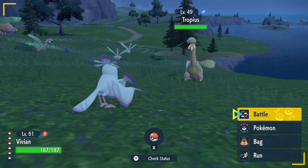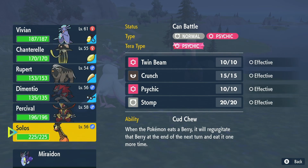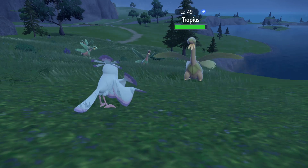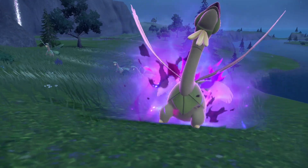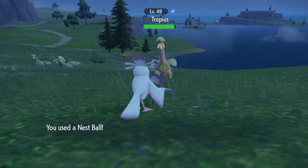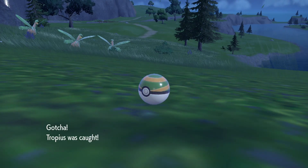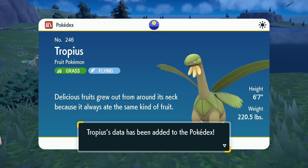It is so cool seeing this thing on the ground. I'm gonna go Nest Ball for sure. This thing — I was worried about how much this was gonna stand out, but it stands out quite a bit. Nest Ball works so well on this thing. "Delicious fruits grew out from around its neck because it always ate the same kind of fruit." That's such a baller move — just start growing the fruit you like.